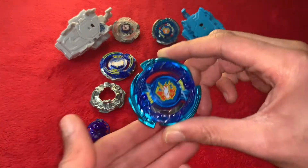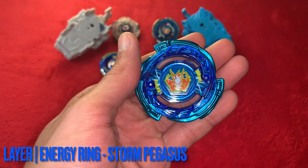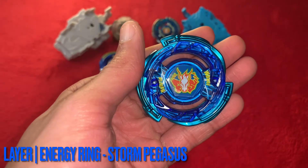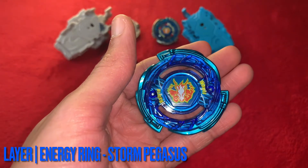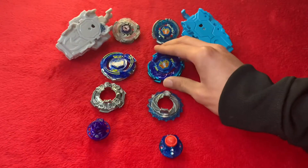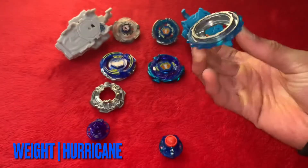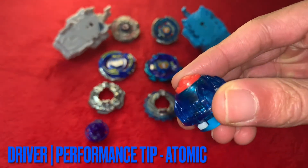Here we have the Stardust limited edition Pegasus that you get in Random Booster Volume 17 — this is the normal Takara Tomy version, not the Korean version. This is really sick. It was a limited edition bey that came out in, I think, Random Booster 3 when Metal Fight came out. I think it's called Stardust — I think that's what it's called. You can see the teeth right there. We have Hurricane for the weight. Normally Storm Pegasus is an attack type bey, but in this Random Booster set it's a defensive bey, and we have Atomic for the driver in blue and red.